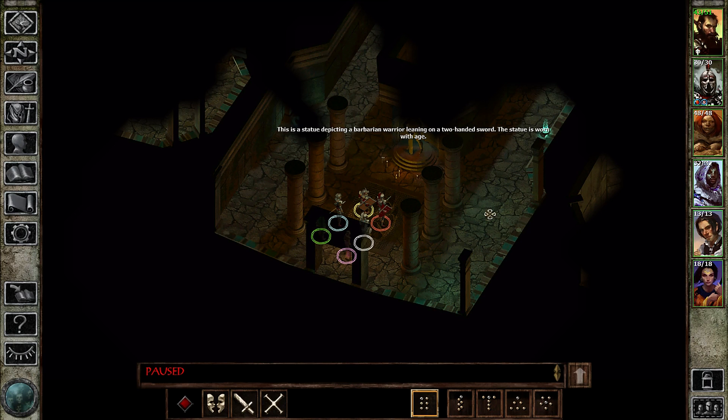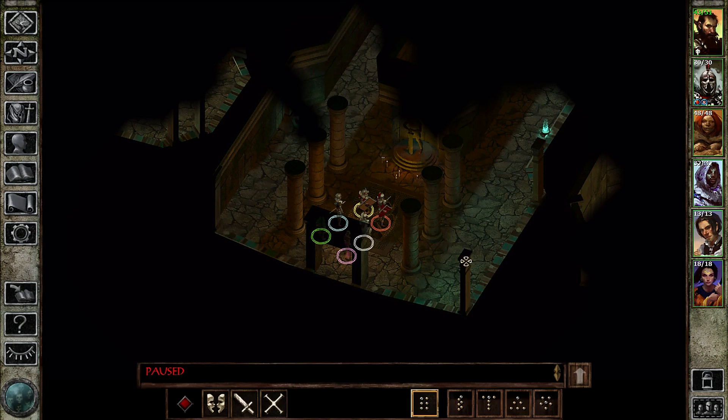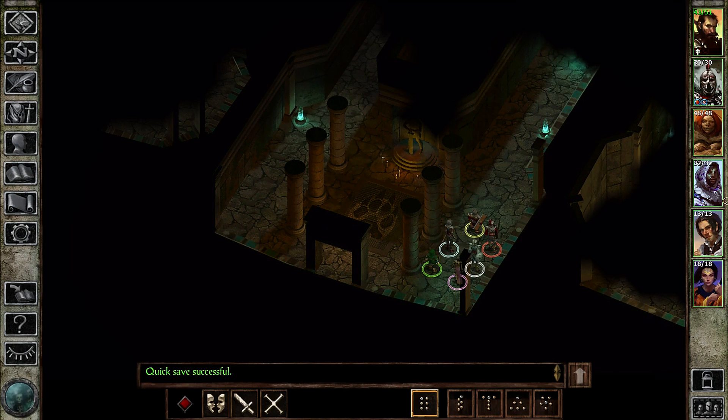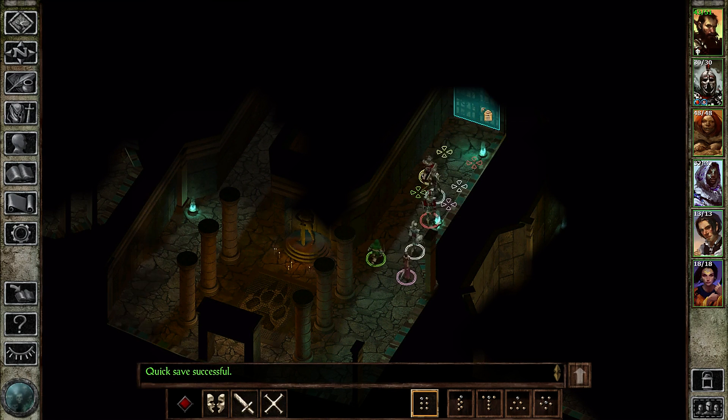There's a statue depicting a barbarian warrior leaning on a two-handed sword. This is a fairly large area now. Hopefully it isn't filled with traps — I'm going to just walk in there hoping for the best. Traps are going to slow things down substantially.